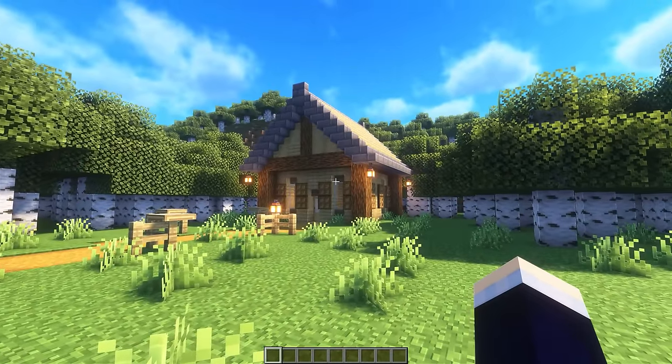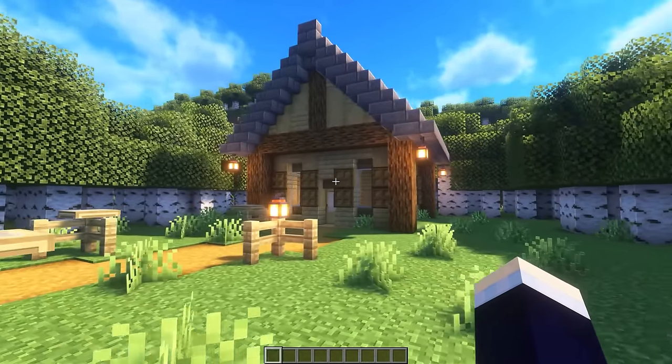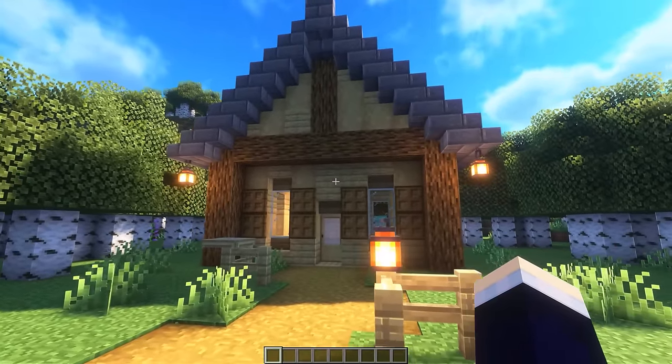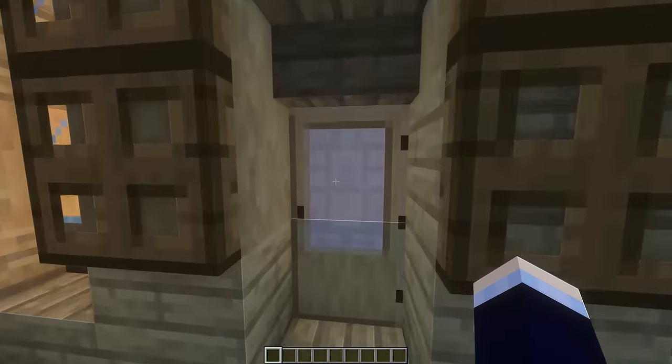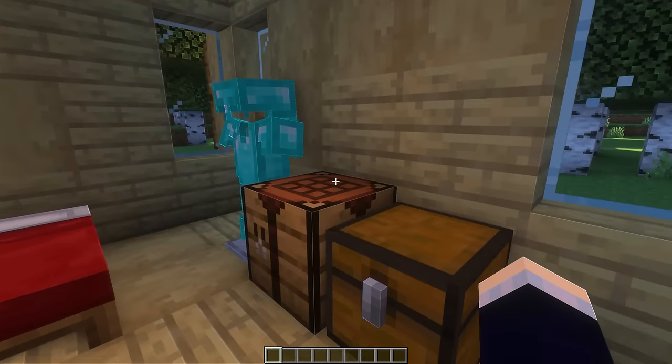Next up, we have a very simple - and I don't really know if I like it - birch house. I did not build this. I believe it was Extra that built this, so I'm sorry, but your house is ugly, bro. Definitely an interesting layout. We've got a lot of oak trapdoors on here. And heading inside, we have a very simplistic layout as well, which is, you know, all right.